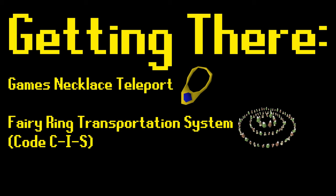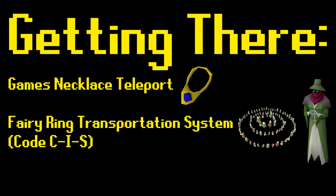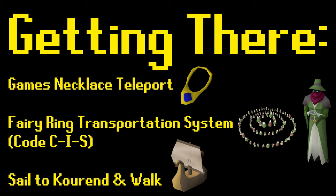This Fairy Ring location can be unlocked after paying Trossa, who is located near the Fairy Ring, 80,000 coins. If these methods are unavailable to you, you can sail to Kourend by speaking with Veos in Port Sarim and then walk to the Wintertodt camp.